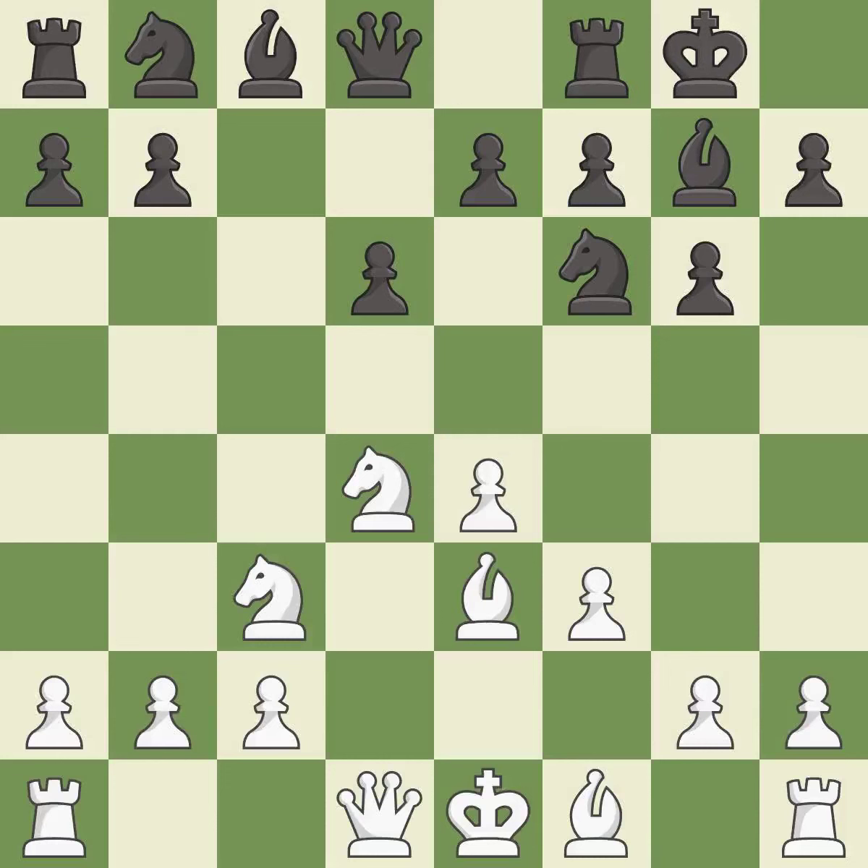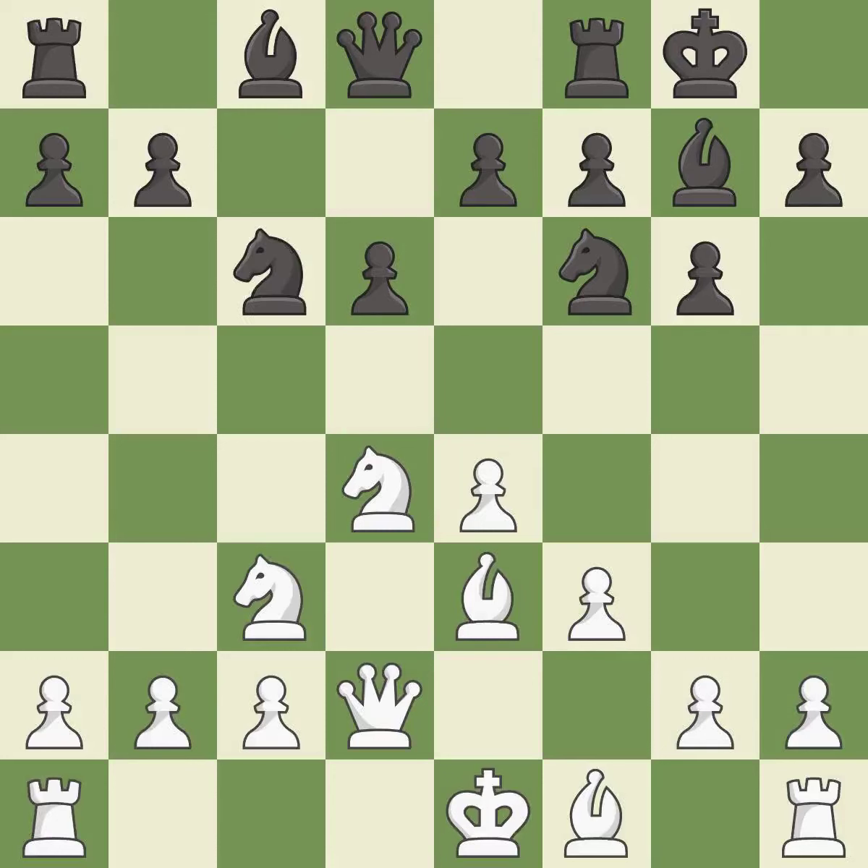Castling gets the king out of the center and activates the rook. Qd2 develops the queen, defends the bishop on e3, and prepares to castle queenside. Nc6 develops the knight, attacks the knight on d4, and controls the e5 square. Bc4 develops the bishop to an active square, attacks the f7 pawn, and allows white to castle kingside.